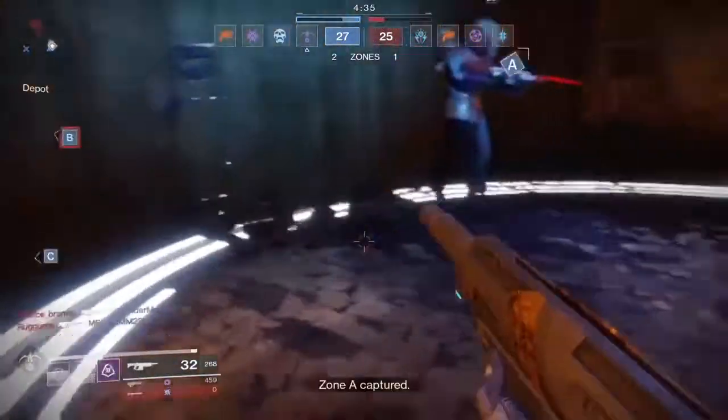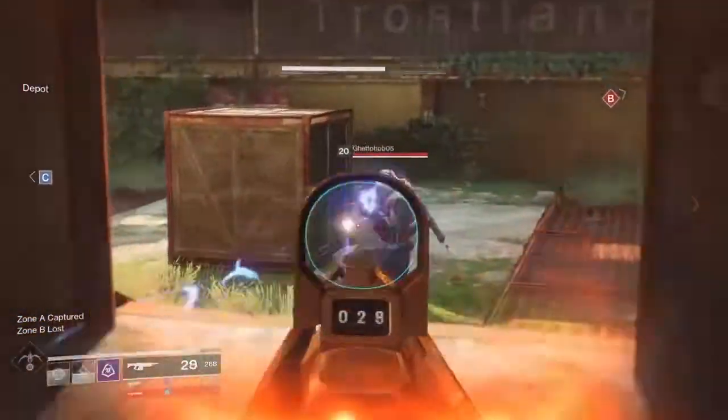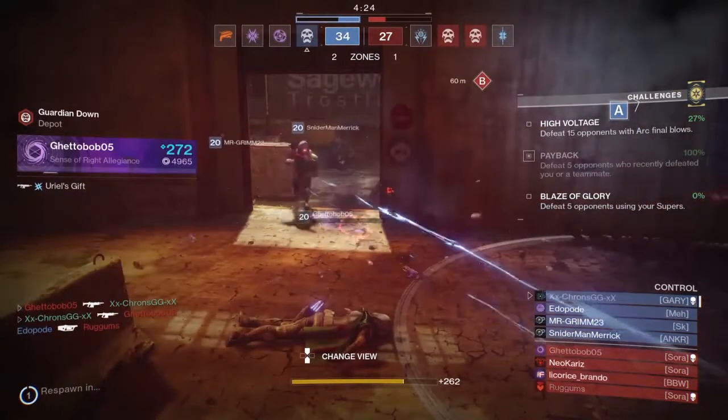We've got a teammate capturing something. Alright, enemies coming in everywhere. Can we get this guy? Ping ping ping — oh, we traded. Nice. With the Uriel's Gift — see, they are on par, man. And my teammates are securing that objective.